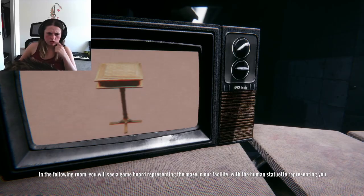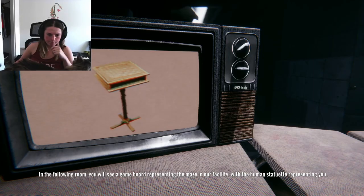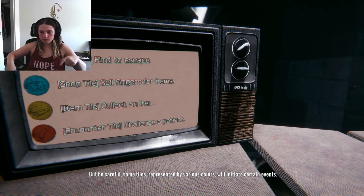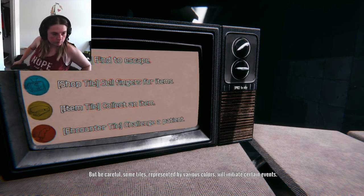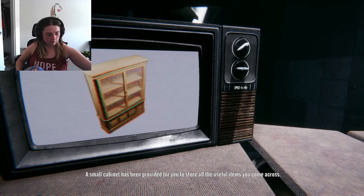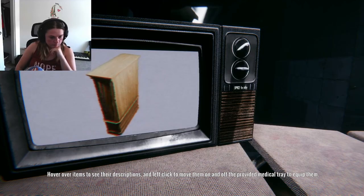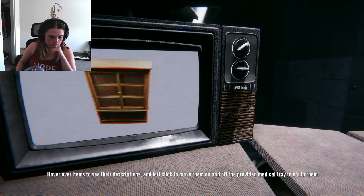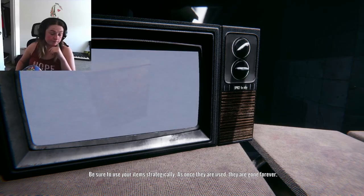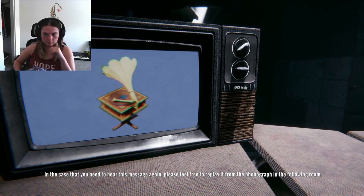In the following room, you will see a game board representing the maze in our facility, with the human statuette representing you. Your goal is to navigate through this maze and find a way out. But be careful — some tiles, represented by various colors, will initiate certain events, and you might not find all of them to be pleasant. A small cabinet has been provided to store all of the useful items you come across. Hover over items to see their descriptions, and left click to move them on and off the provided medical tray to equip them. Be sure to use your items strategically, as once they are used, they are gone forever. If you need to hear this message again, please feel free to replay it from the phonograph in the following room.